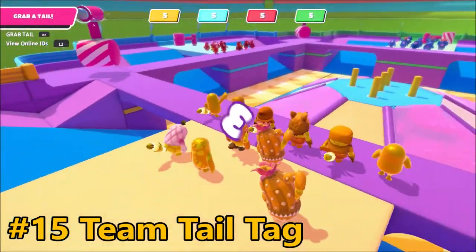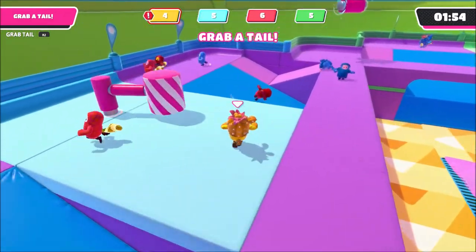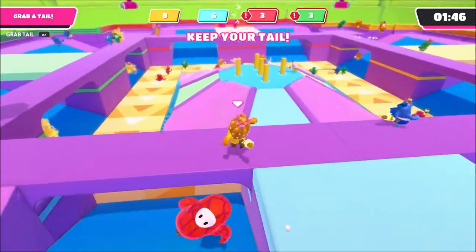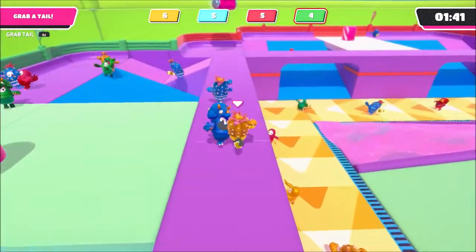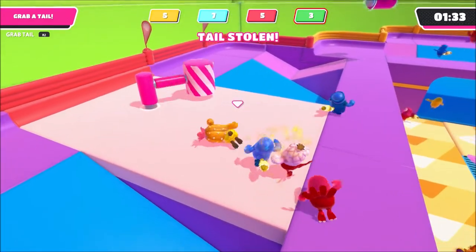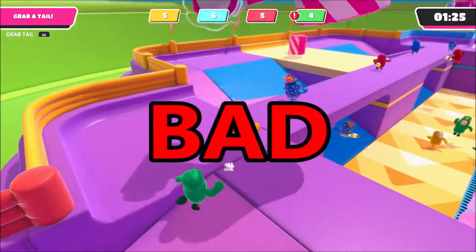Team Tail Tag is the weakest of all the tail-based minigames because it never feels as tense as the other two modes. You'll constantly be around other players who have tails and you can go long stretches of time without anyone really chasing you. All the strengths and weaknesses that apply to the solo version remain true here. The difference is that because this is a team game, you can get eliminated and not be at fault, making it feel unfair. In this specific case, it makes an already somewhat average or below-average minigame worse. It's terrible.